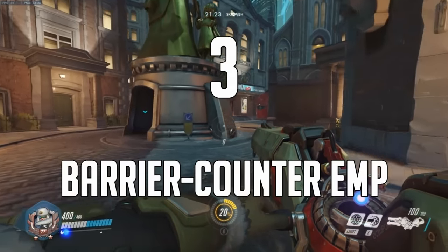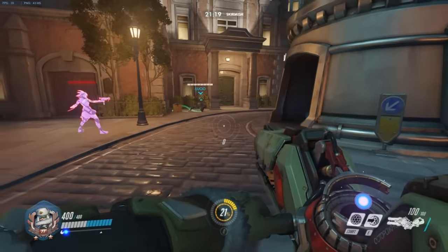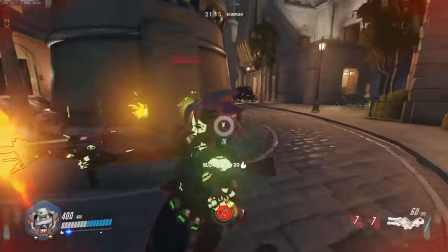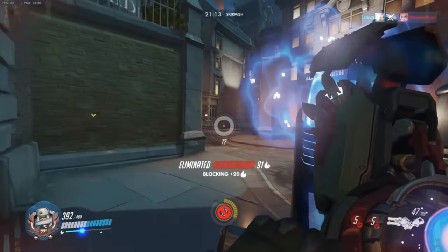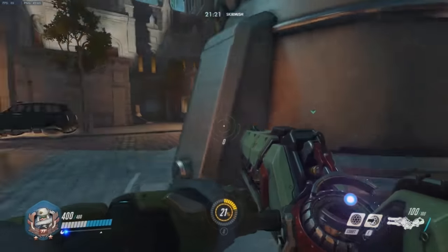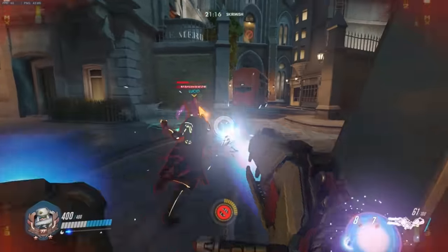Number 3: Use barrier at any time you suspect a Sombra is about to EMP. Zarya's barriers are a hard counter to it in that they preserve her shields from being shaved off, prevent the silence, and give her charge, as EMP does not delete the shield but deals full damage to it. This also works for her projected barrier, which will double to prevent an ally from being silenced and give you charge.